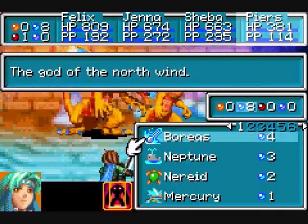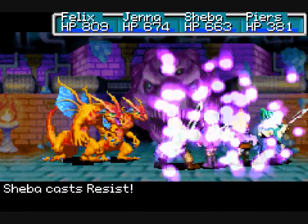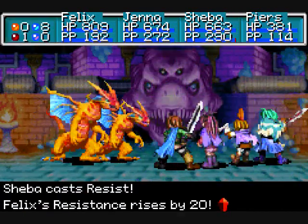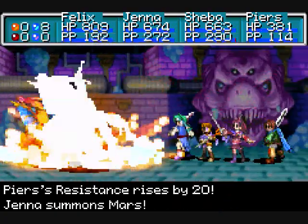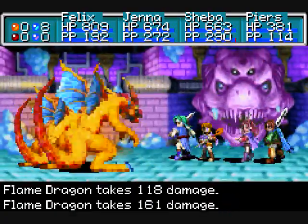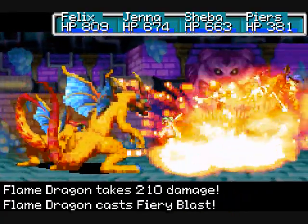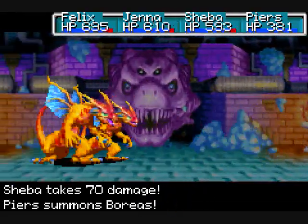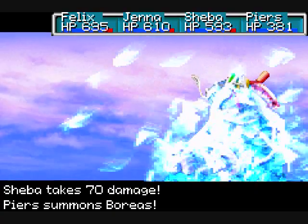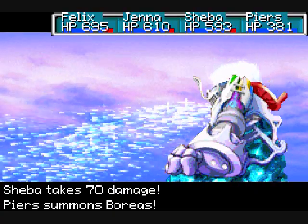Sheba is going to be casting Resist, as per usual, and he's doing Boreas. I tried this several ways — I actually tried to give the Djinn that recovers everything one turn earlier to somebody else. I gave it to Sheba, which was a bad decision; she ended up dying. This is probably the most stable way to do this. Best way I've found. The only thing that's bad about it is that Piers only has 381 HP.